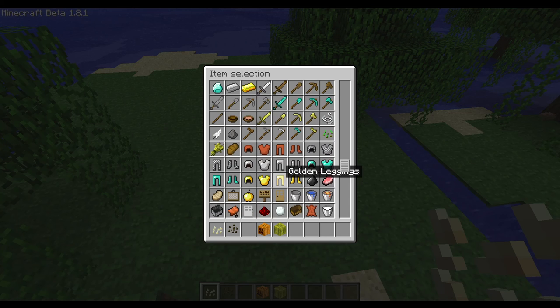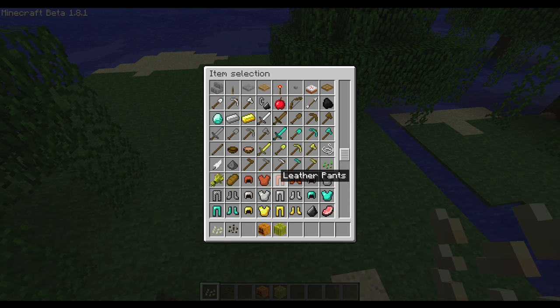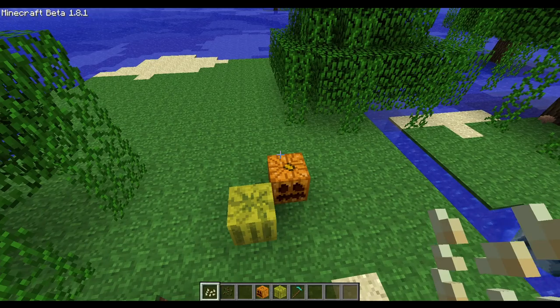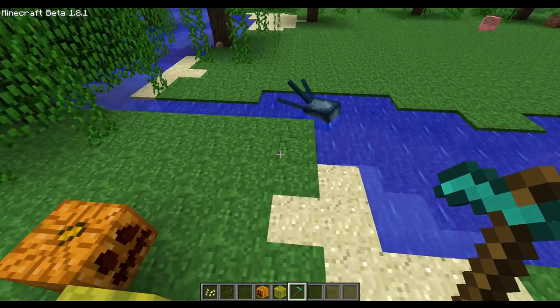There is no inventory crafting in creative - that's gonna be added in 1.3, but it's gonna be removed anyway. There is no survival inventory here. So let's find a diamond hoe because it's the best hoe - always craft a diamond hoe. I will show you how the plant looks.